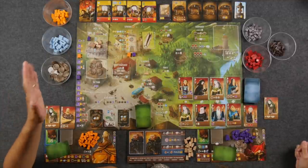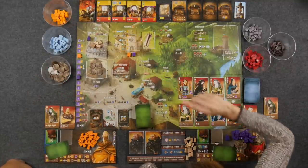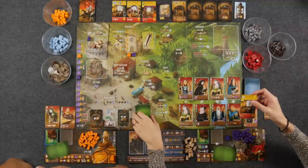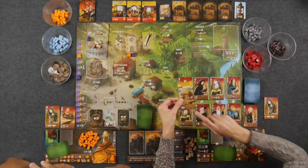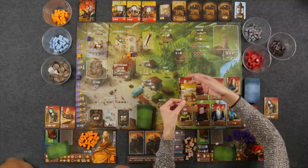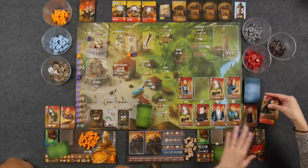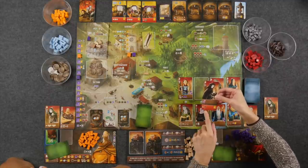Even though it's co-op, I cannot stack on top of Monique's workers and vice versa. If you want to build an adornment, that's going to cost five silver — two to the tax stand and three to the bank. That allows you to take one of these and place the adornment behind the building. Each building can only have one of these, they're going to be worth points at the end of the game, and they also get you something immediately — for example, one marble.